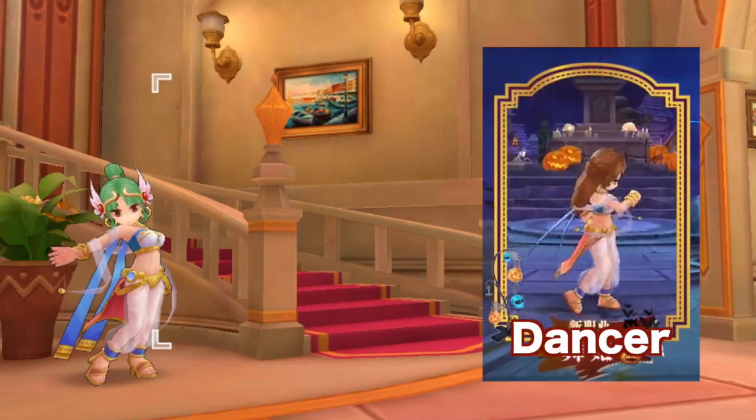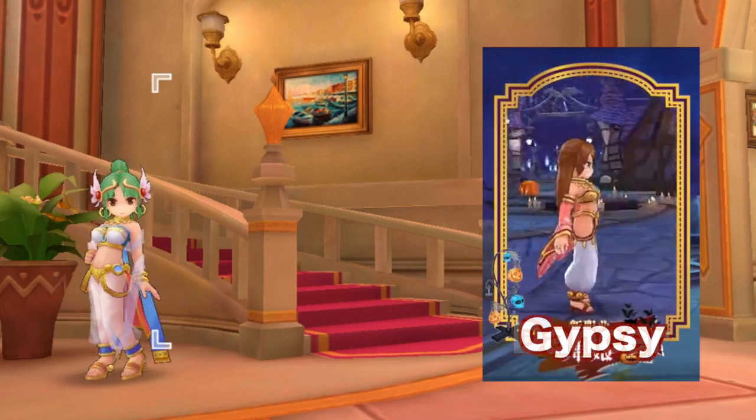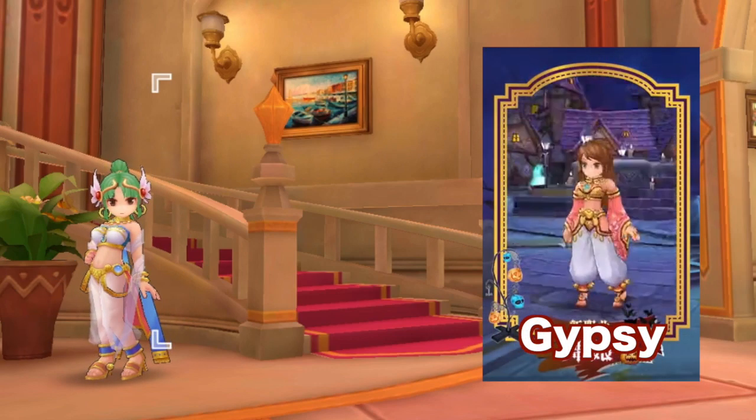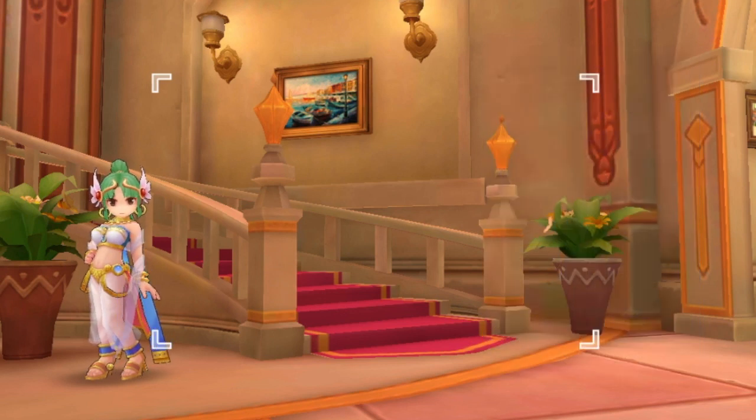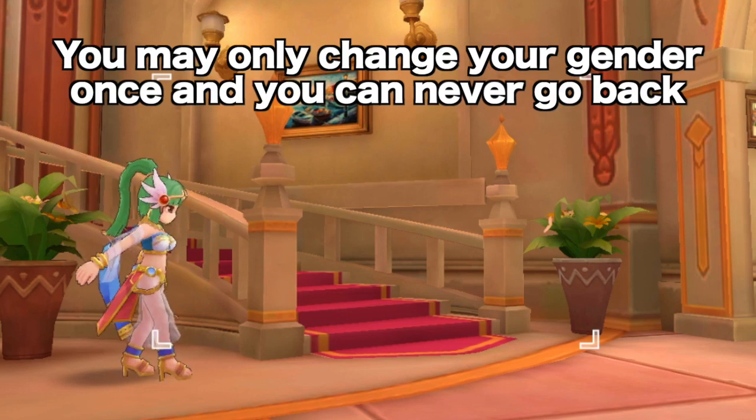A Dancer can change to the Gypsy Transcended job at job level 40, and then can change to the Wanderer job at job level 70. Keep in mind that the Dancer is a female gender-locked job. You may only change your gender once, and you can never go back.